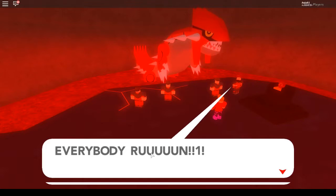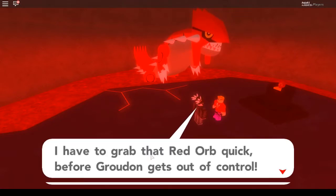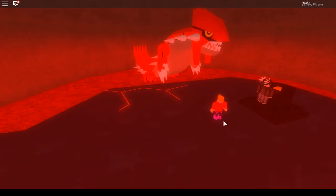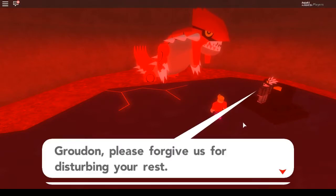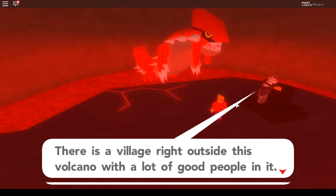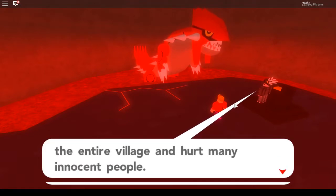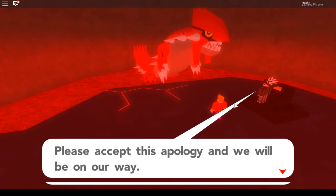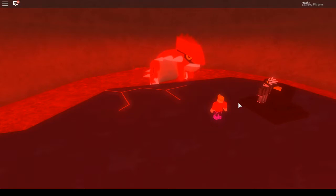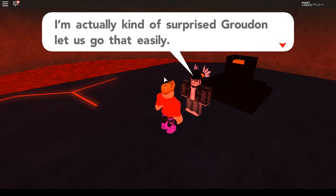Groudon ignores the admin's commands — I think that means no. Everyone runs. The admin scrambles to grab the Red Orb before Groudon gets out of control. Another character steps in and apologizes to Groudon: 'Please forgive us for disturbing your rest. We promise we won't disturb you again.' They appeal to Groudon's mercy, noting a village right outside the volcano with innocent people who could be hurt if it erupts. Groudon accepts the apology and calms down — we get rid of Groudon.